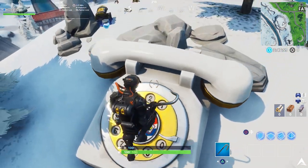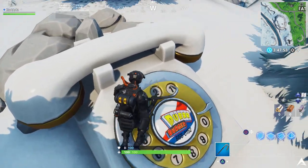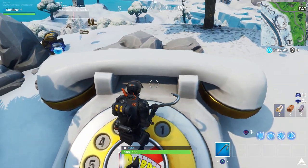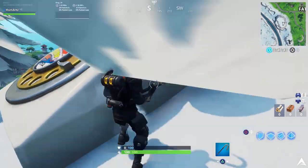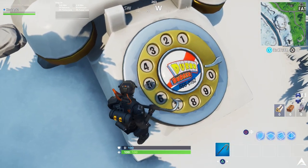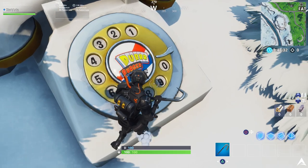On the big telephone you're gonna be able to see there is a Durr Burger number on it, and all you have to do is dial it. This is actually an old school rotary telephone where you put your finger into the hole, bring it all the way back, and it does a clicking sound to register the number you put in. Simply enough, all you gotta do is dial the number you see on the phone — 555 so on and so forth — and you should be able to hear the telephone ring, which sounds something like this.